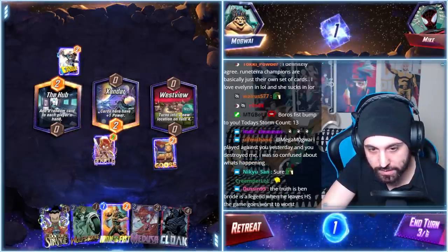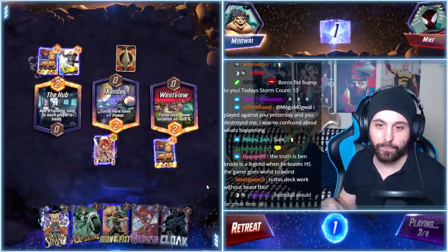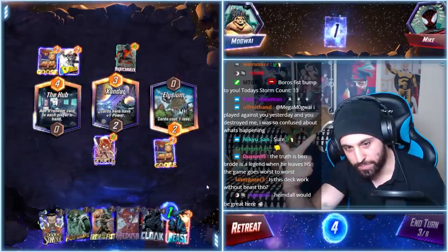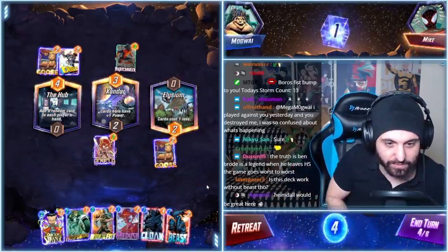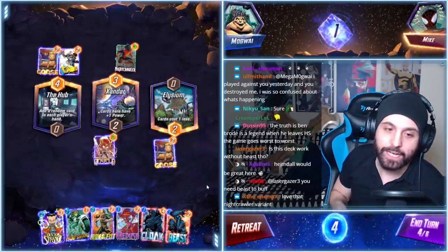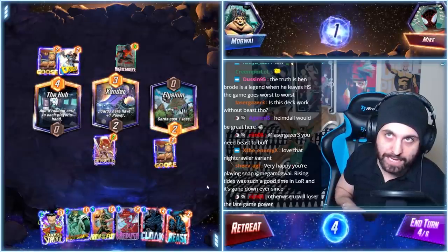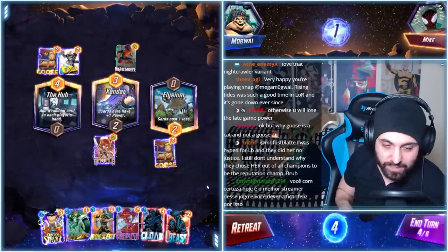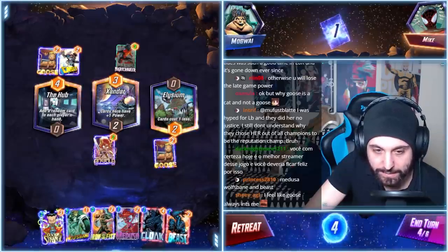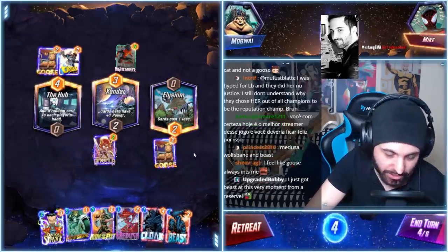We're going to Goose on the right. Does this deck work without Beast? No, it needs Beast. Beast and Goose are very essential alongside Dagger. The cards that can be replaced are the likes of Maximus, Scarlet Witch, and Polaris. But Wolfsbane, Beast, Iron Fist, Doctor Strange, Angela, Goose, Cloak, and Vulture are pretty essential.